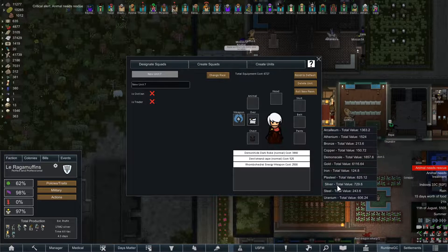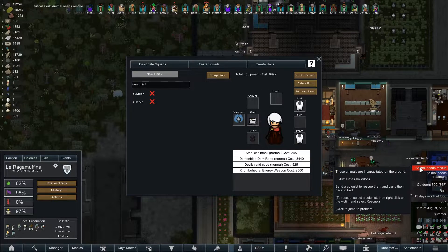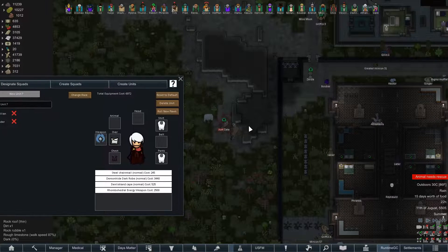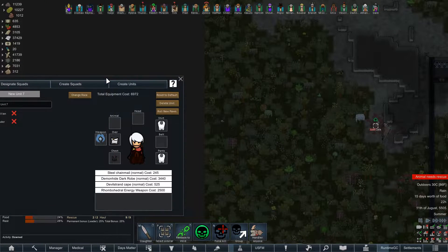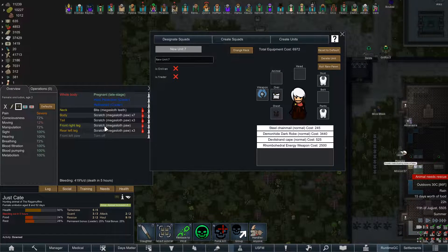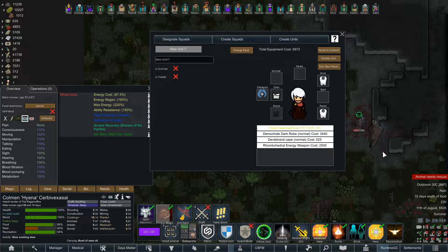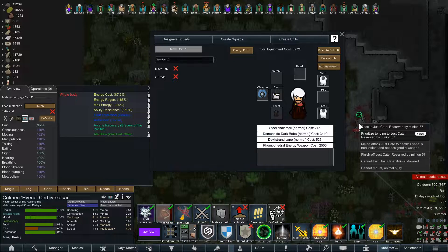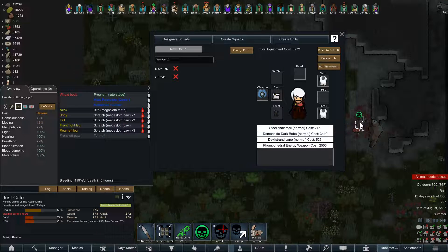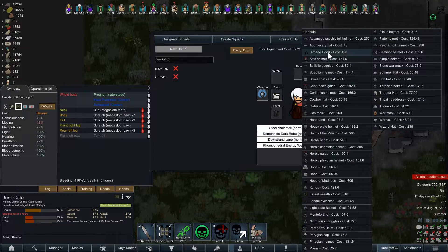Steel chain underneath? Who needs rescue? Just Kate! Get out of my way. What happened to Just Kate? This is just not good — bleeding out in five hours. You shouldn't have tried to hunt a mega sloth. Hyenas, I need you over here — faster than Minion 57, preferably. Alright, I'm not gonna give this warrior an animal.